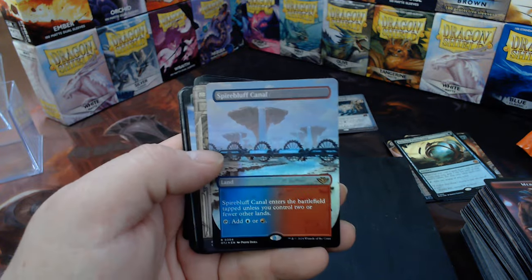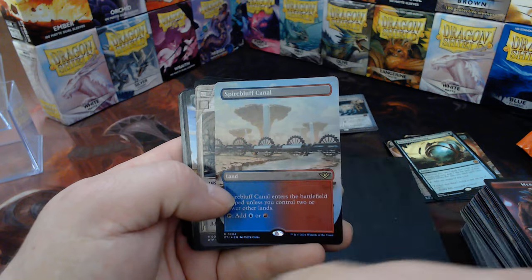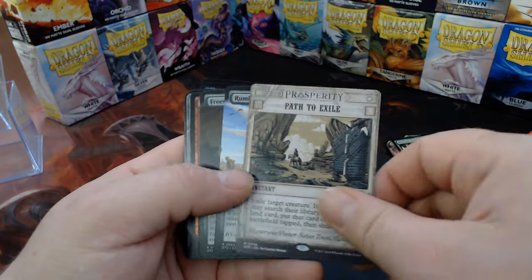Mercenaries — that is a beautiful Spider! Bluff Canal — all these arts, it's one piece of art spread over five cards; it's beautiful. Path to Exile — you know that'll get used.